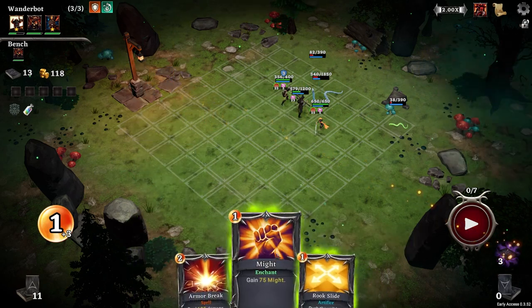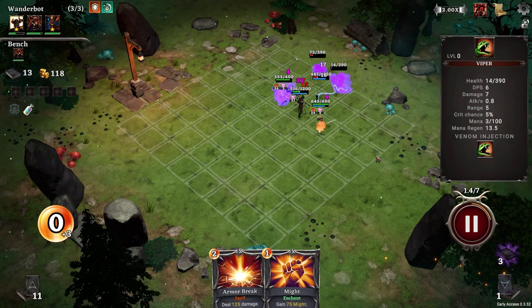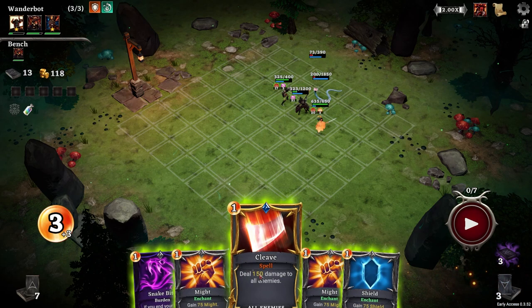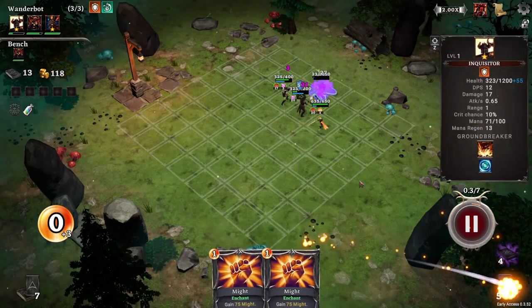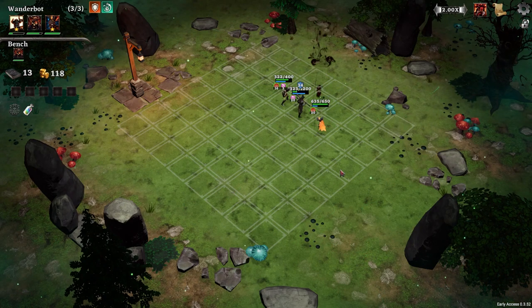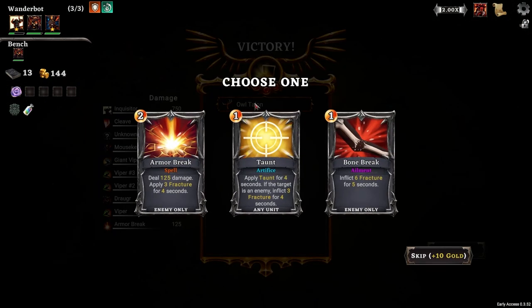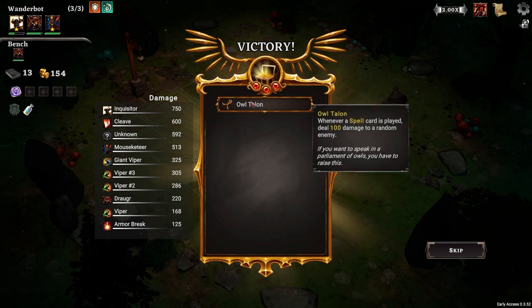I have a choice on these. I'm going to actually send this over here. We have that A.R.E. here. Cleave, this and a little bit of shields. We took some damage. Drain mana rune. Add a card to the deck. Taunts - eh. Armor break - eh. Nah. And Owl Talon - whatever spell card is played, deal 100 damage to a random enemy unit. Pretty good.